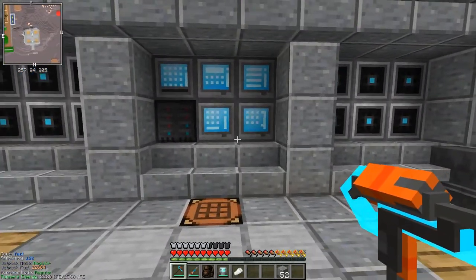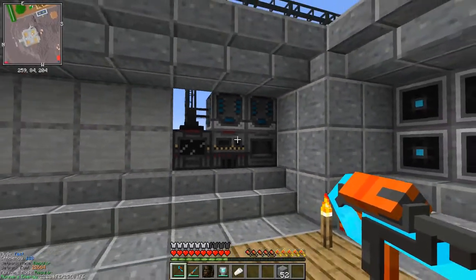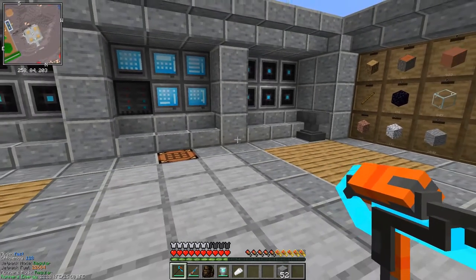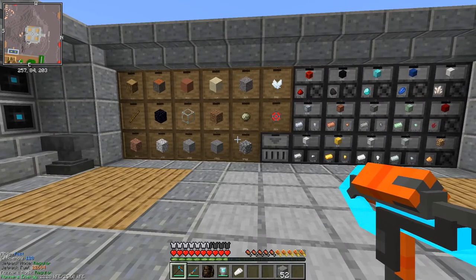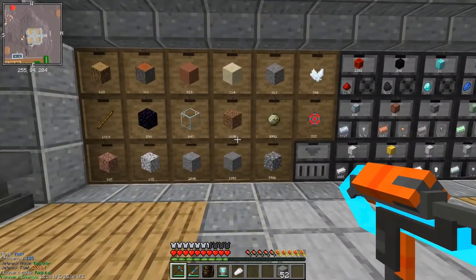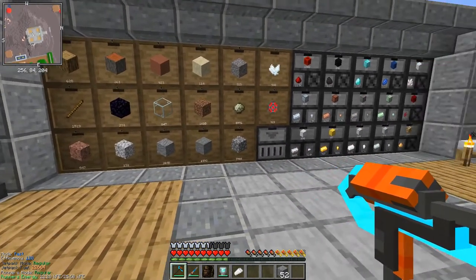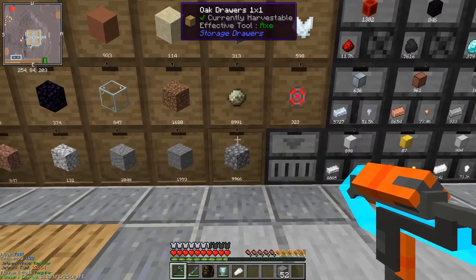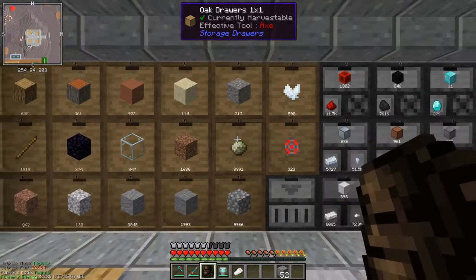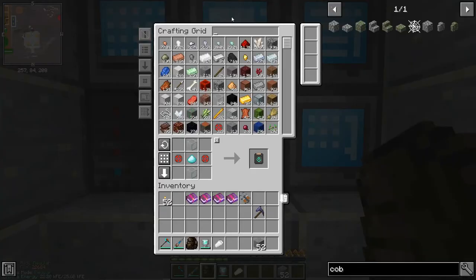There are lots of ways to do this. We could put cobble into the crusher and get gravel, then put it into another crusher to get sand, cook the sand to get glass, and have drawers with all those items. Once you take some out it will automatically process the next batch so you'll always have a minimum amount. The normal storage drawer size is 2048 without upgrades - I've only upgraded the cobblestone and substrate drawers. But that's not what I want to use today.